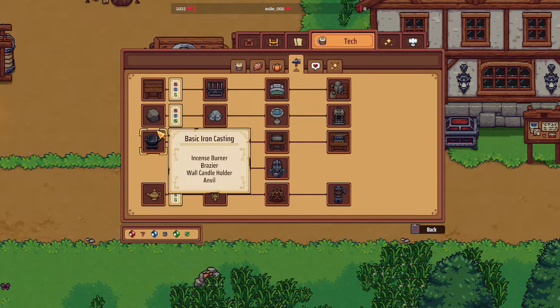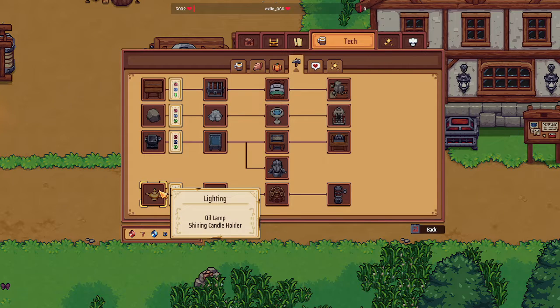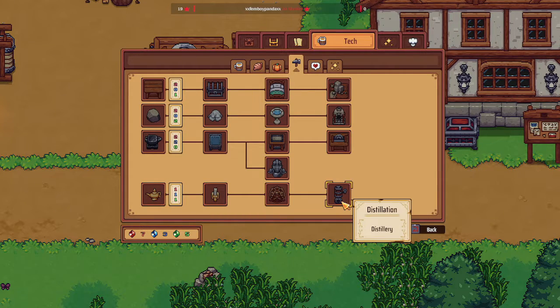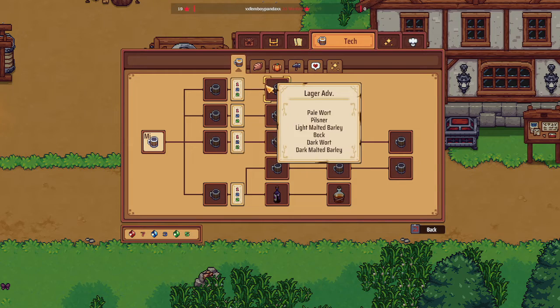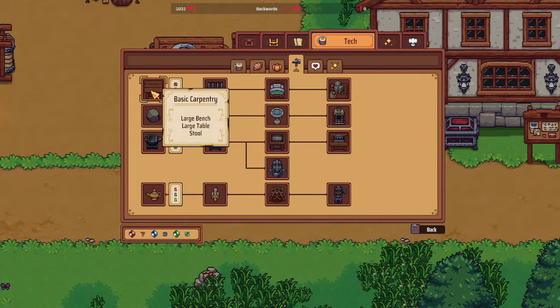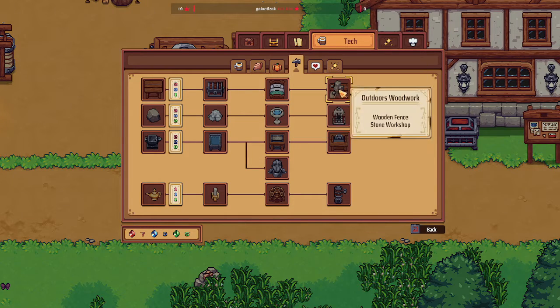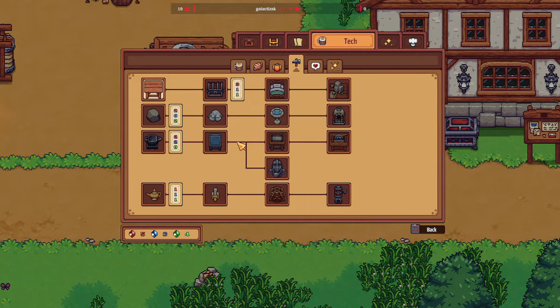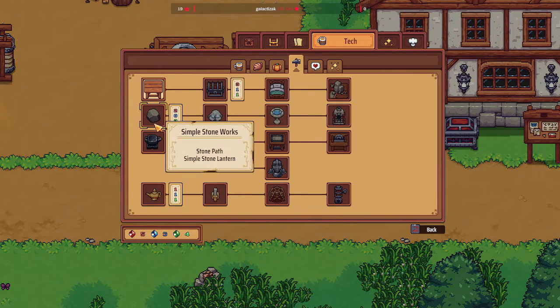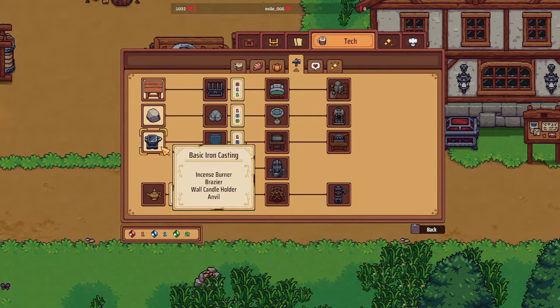What is the juggle learning arc or daily dose of rain to start, by the way? Incense burner, brassiere, wool candle, lightning, oil lamp, candle holder. These are all drinks — okay, so that's drinks. Low table and closet. I wanted the bigger table, so let's go with that. I went the stone path as well. Basic iron casting: incense burner, brassiere. Let's do that.